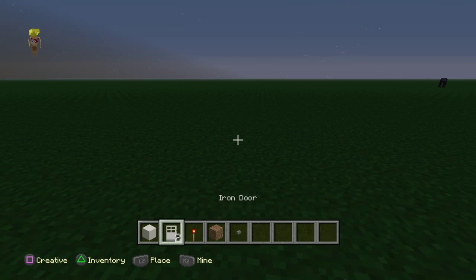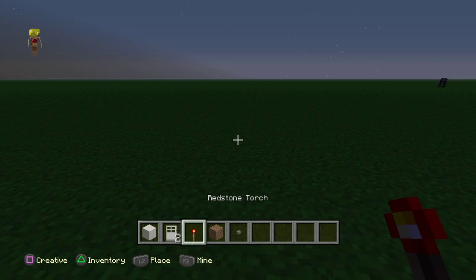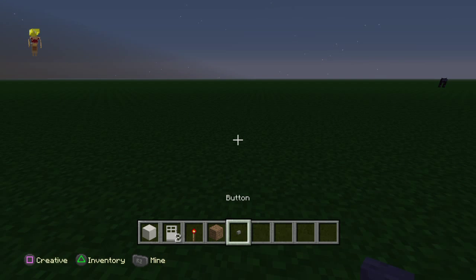So what you guys will need is a block of quartz, an iron door, a redstone torch, dirt, and a button.